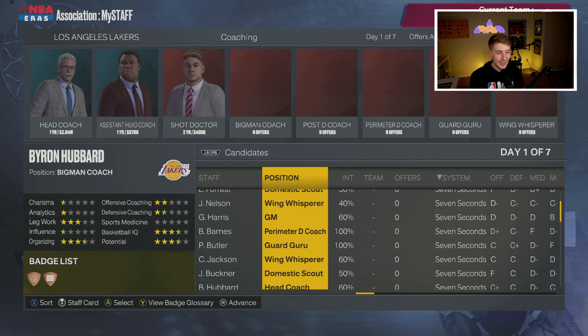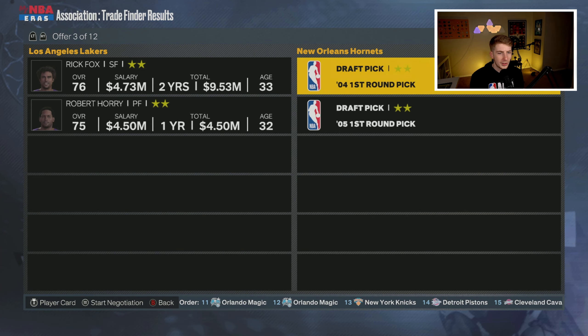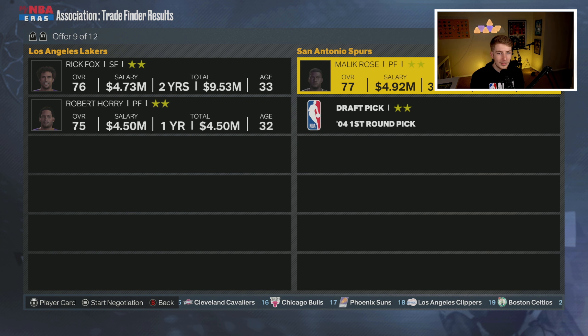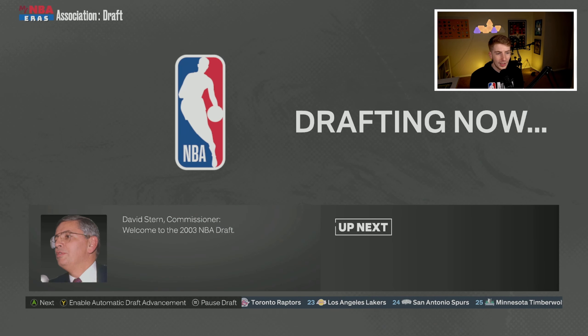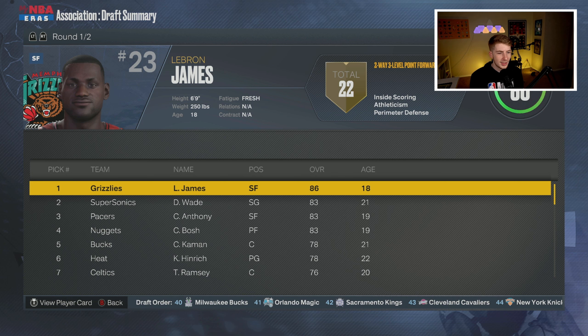On draft night for the 2003 NBA Draft, Kobe is making $13 million and Shaq is making $24 million. As for our draft picks, we've got the 23rd overall and the 22nd from the Raptors. That suggests they may have the updated historical trades in here — shout out to 2K if that's the case. Derrick Fisher is 28 years old. Looking at the trade finder, I see Howard Ensley at 30 — I might try to win a championship as soon as possible. Let me jump into the draft and see who we can get.